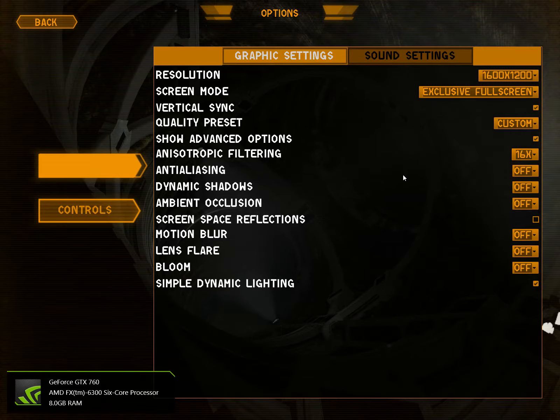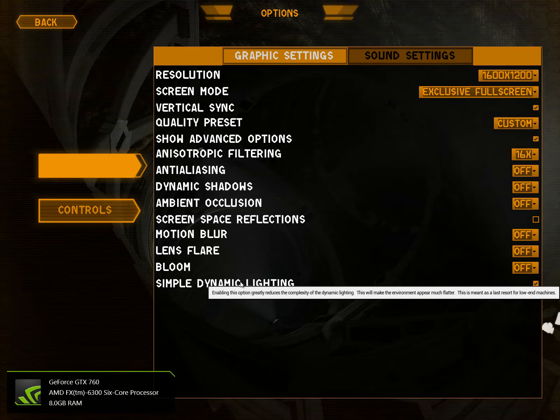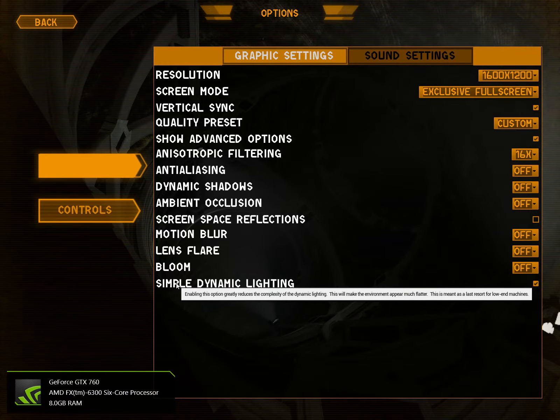I don't know, but if you turn all of these off besides simple lighting, you can run fine. If you turn on everything and leave simple lighting on, it will use about 70% GPU power with vSync turned on. If you turn vSync off, it'll use everything — absolutely everything.